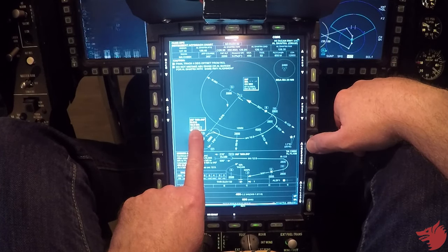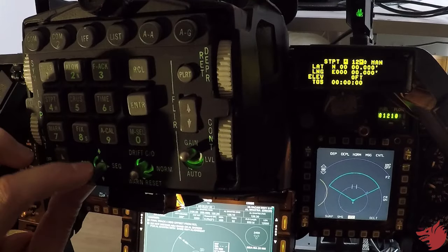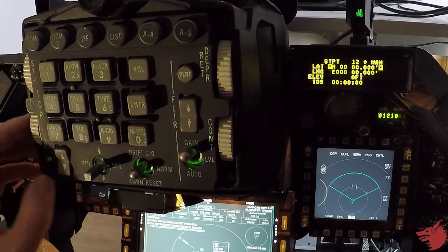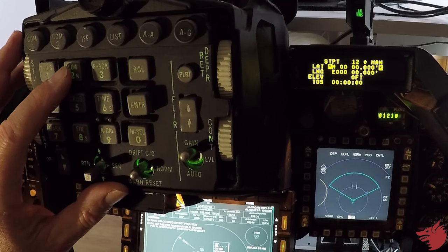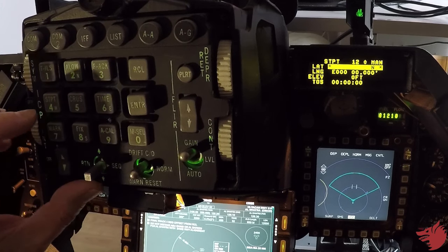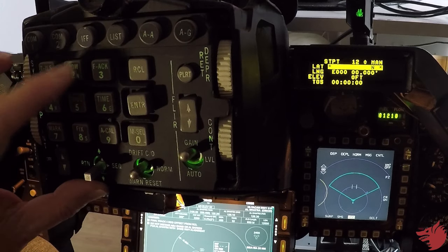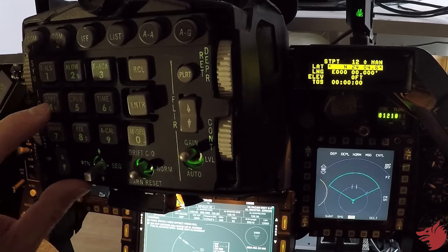First step, setting up my system for Nolso — it's empty. So let's input the new coordinates for Nolso. So: 24, 0, 4, 6, 2, 4. North: 24, 0, 4, 6, 2, 4, enter.